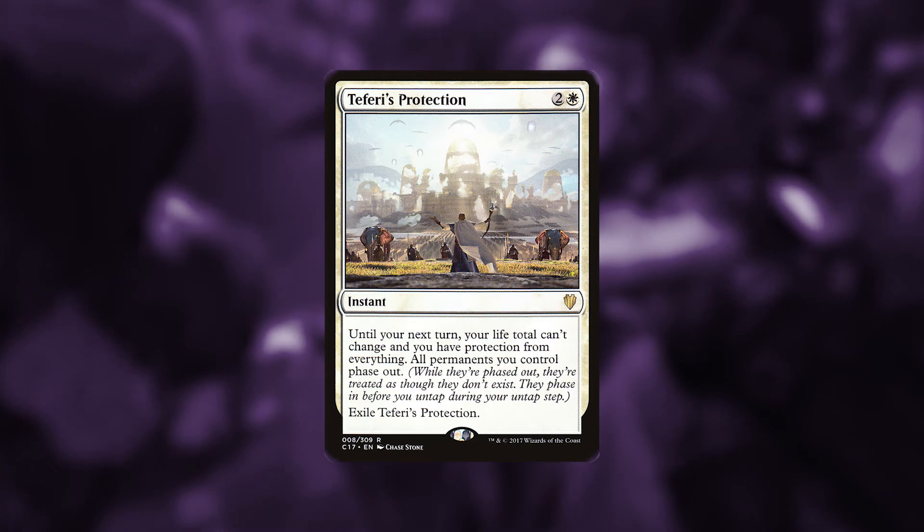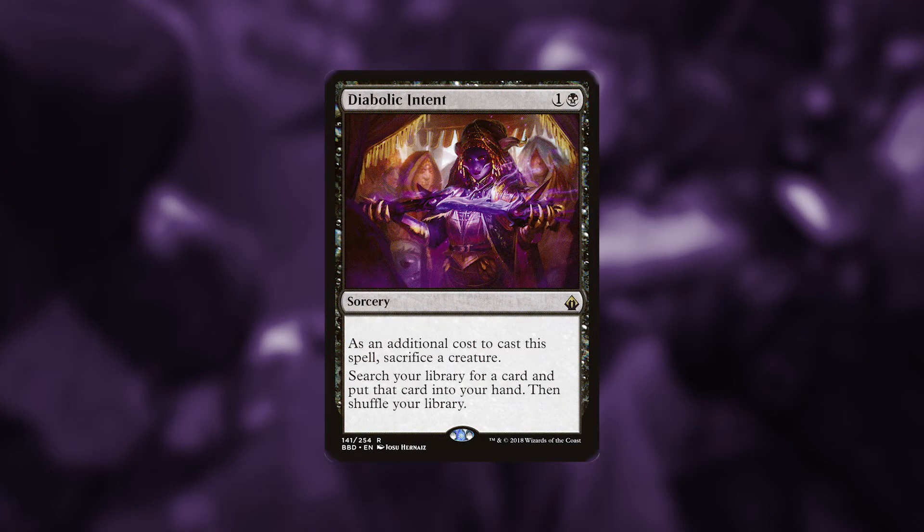To help control the board, we're going to use Teferi's Protection. When our opponent tries to board wipe, we're just going to phase out our creatures and all the tokens. Due to a ruling that came by in the summer of 2018, tokens phase in and out of the battlefield and do not get removed due to phasing. Diabolic Intent allows us to tutor our library just by sacrificing a creature and paying two mana — that's a pretty good deal for us.